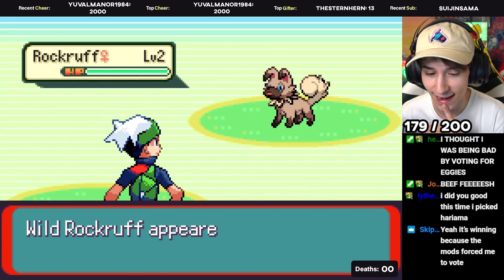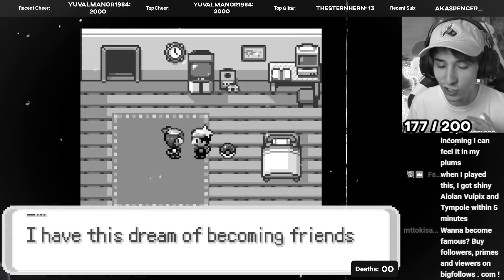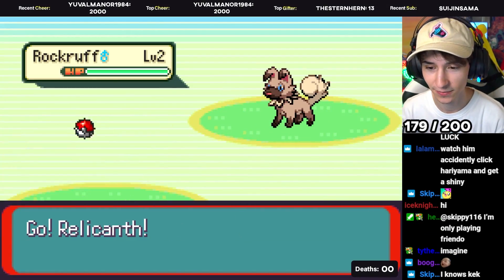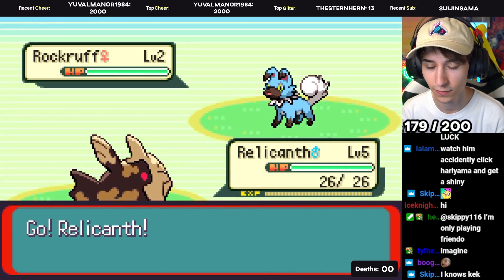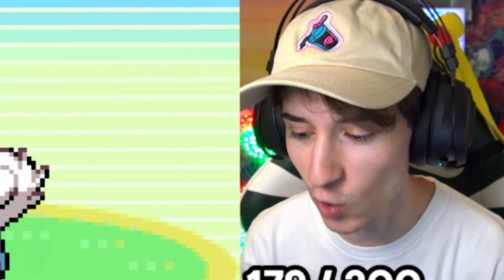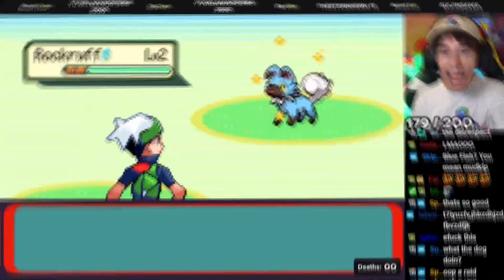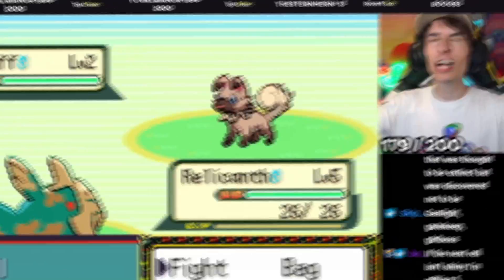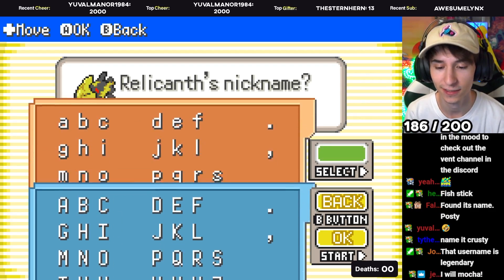If we even make it that far. The shiny hunt starts now. Shiny! Damn it. Come on buddy, I know you want to shine. Okay, that's just rude. Longevity Pokemon — what that dog doing? One eternity later... Let's go! We got a name — Krusty. I kind of like that. I like Krusty!